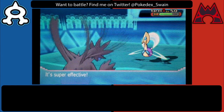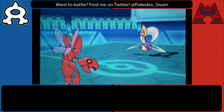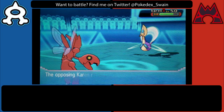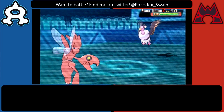I went out into Hydreigon and used U-turn because I was very worried he had Moonblast. So I U-turned out into Scizor expecting the Moonblast, but he went for Toxic again. That was a weird turn — I didn't know if he expected me to switch into Florges or if he just didn't have anything to touch Hydreigon.